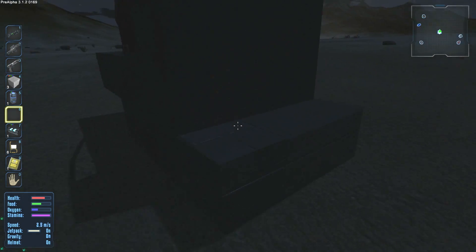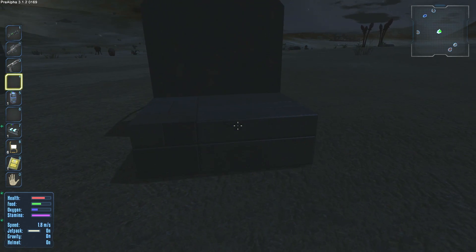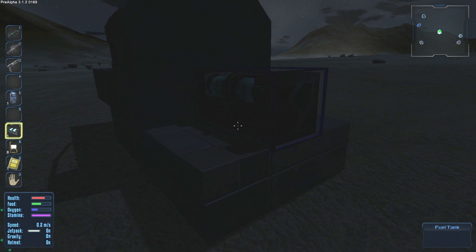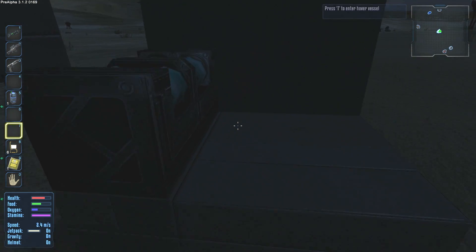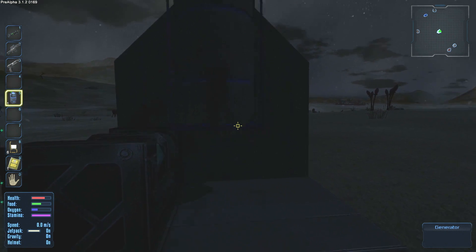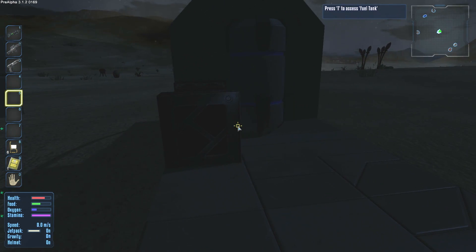Now we need to create our generator and fuel tanks and add those to the ship. We put the fuel tank here, and we can make another fuel tank too. Then we put the generator right here — just like so. We now have our generator and fuel tank attached.